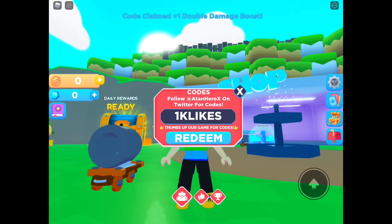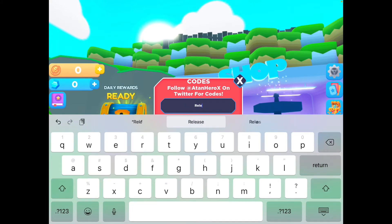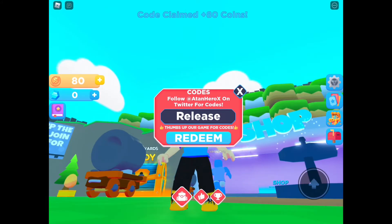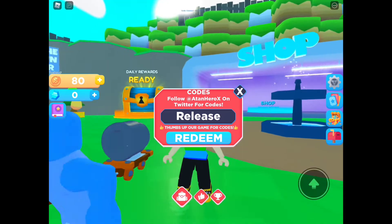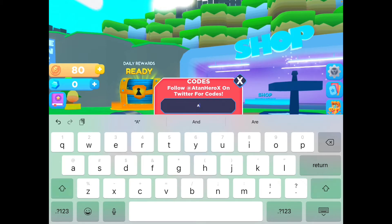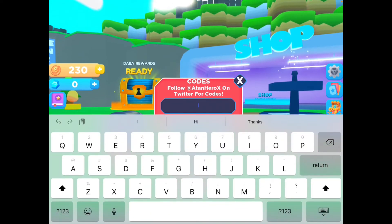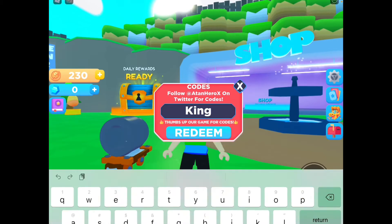Another booster! Next code is 'release' — capital R, small letters e-l-e-a-s-e — redeem. Yay, we got 80 coins! Next code is 'attacker' — capital A, small letters t-t-a-c-k-e-r — and we got 150 coins!